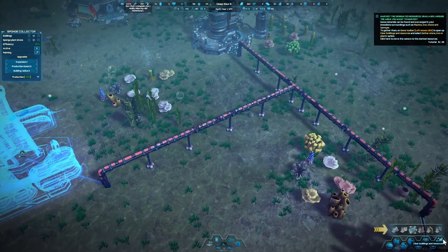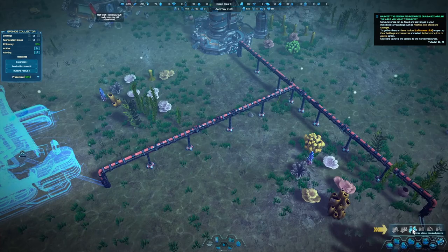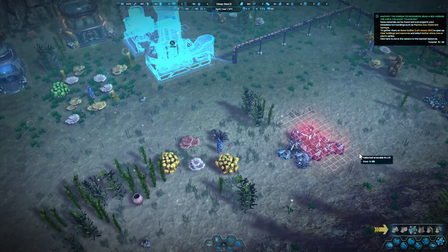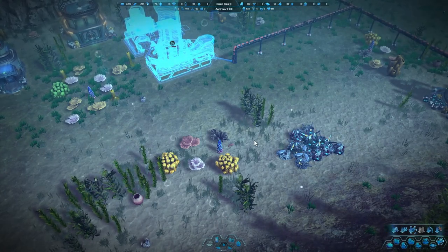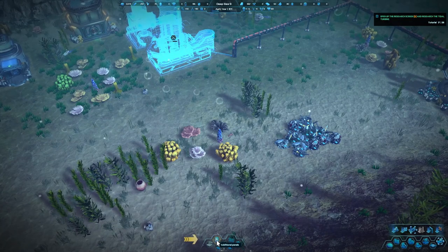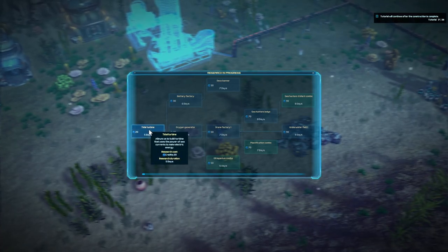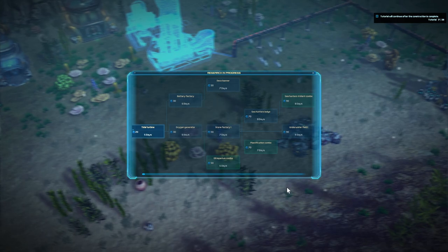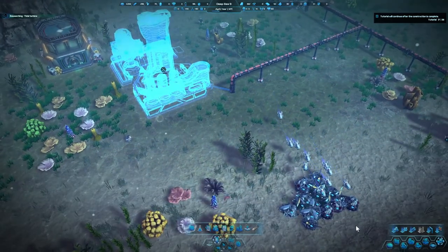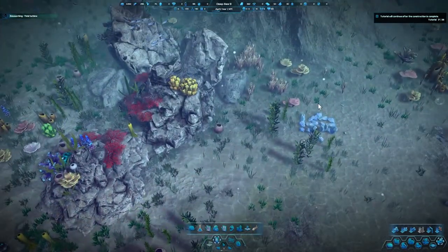Now we click on what looks like a little plow. Click on gather stone, plastic, and harvest. You can hold left click and I see it gathered iron. Now additional panel — research. Now we want to research a turbine. Takes five days, but five days goes by really fast, so not a real big issue. Now they're coming out and they're gathering the iron.